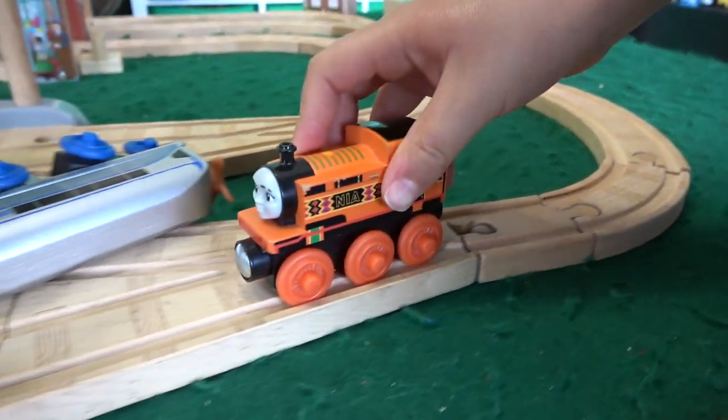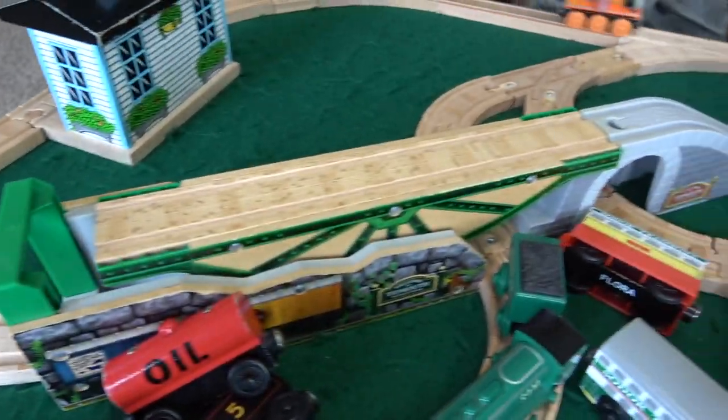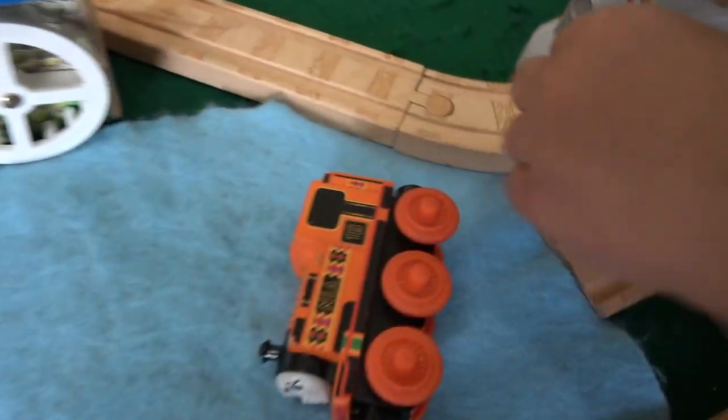Veronica, you got Nia from Kenya coming through — tell us what you think about this track. What was your favorite part so far? You think all of it? It is pretty big. Liam likes the tipping bridge. Oh no, she's gonna fall in! She's from Kenya — this might be Lake Victoria. Look at this!